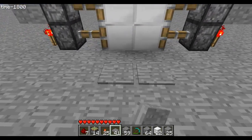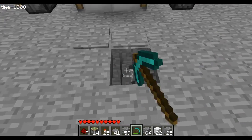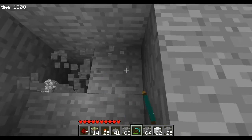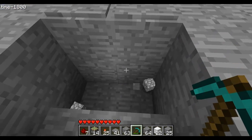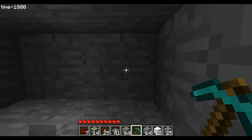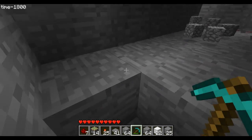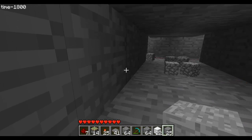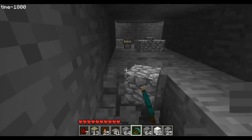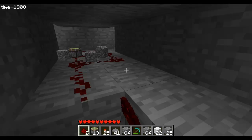You'll want pressure plates on the other side too, so put them one block away again. Get down here — one below the block the thing is on — and dig one down here. We want to get to the other side. One, two, three, four, five, six, seven.